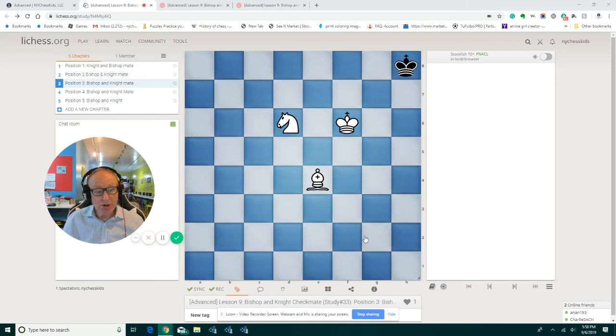Good evening. Let's continue with our study of the bishop and the knight. We have this king in the wrong corner, so we'll have to bring him to the other side. In lesson number two, we talked about different strategies to bring this king, and here I'm going to show you another way to bring the king to the other side.